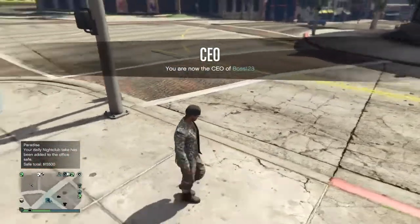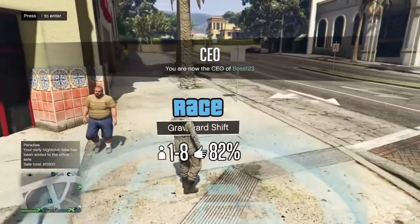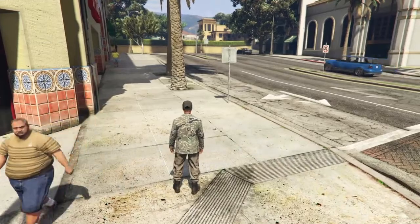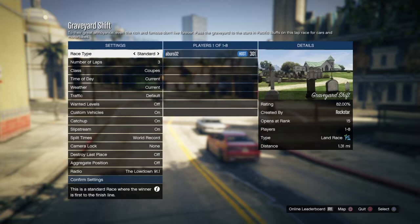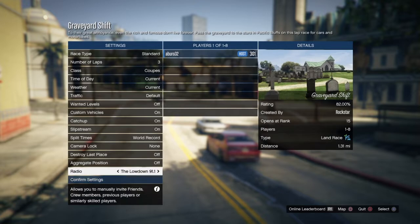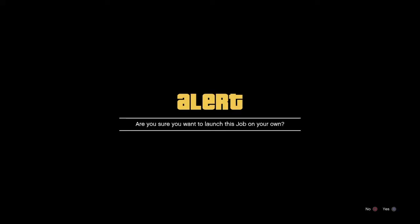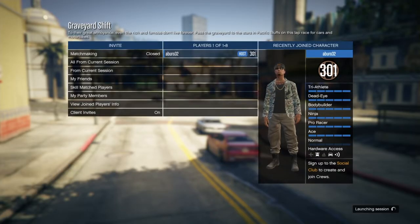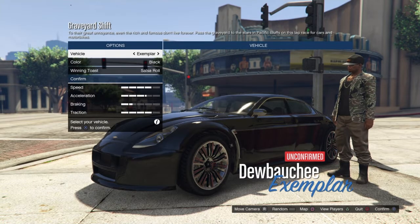Just run over here to the blue circle and start the job up. Leader center side — just start it up. You can do it by yourself, it doesn't matter. Now you need to switch the vehicle twice. One, two. Quit it.